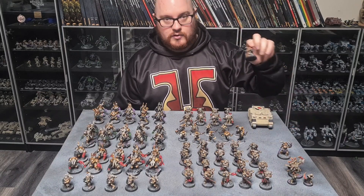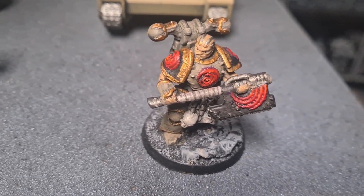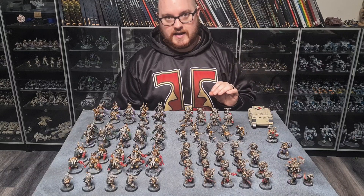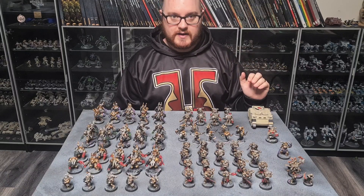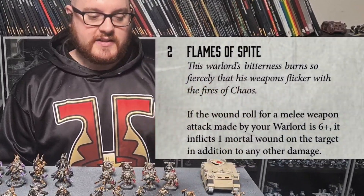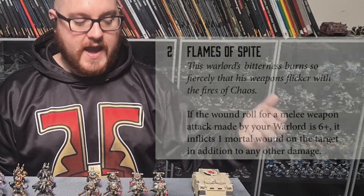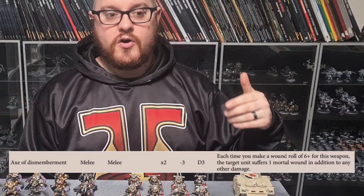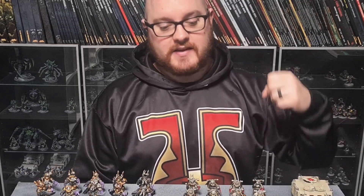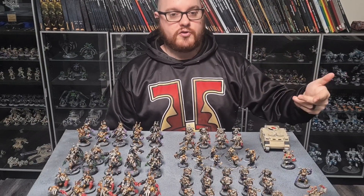It's led by a warlord, which is the Master of Executions. I believe this guy has a legitimate claim to being the most powerful unit for his points in the entire game. He's a 65-point character, he has a warlord trait called Flames of Spite, which basically means on a 6-plus to wound he does an additional mortal wound, and then his Axe of Dismemberment also does a mortal wound on a 6-plus to wound. So basically every time he rolls a 6 to wound, he does two mortal wounds on top of the normal damage.